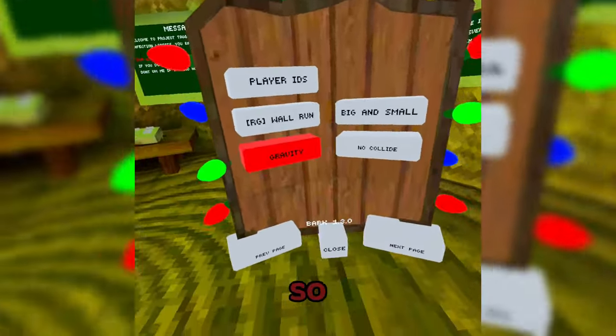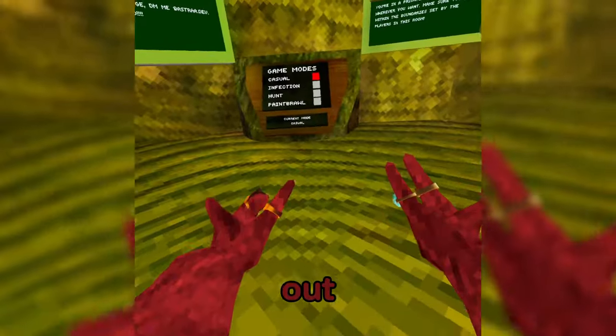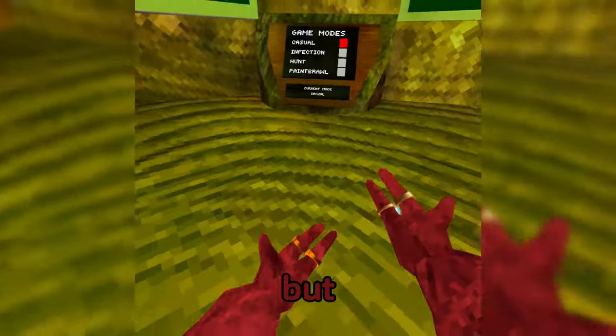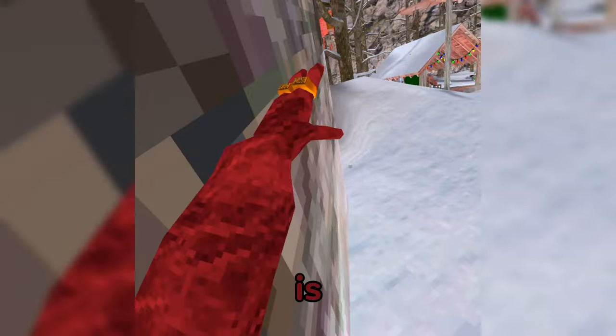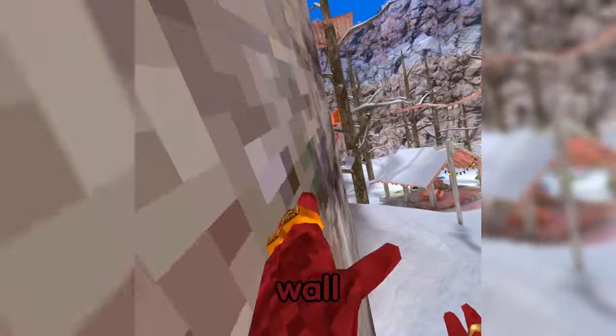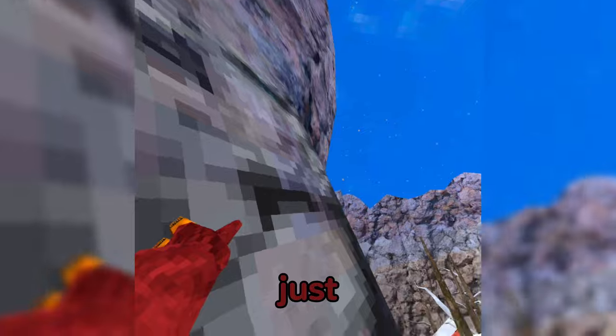So you have zero gravity. Big and Small — I can't really figure out exactly how that works; I think it might be a little broken. So now Wall Run: if your left hand is using the Wall Run motion, when you're on the wall, hold the grip, then you're going to go closer to the wall. Just wall run up normally, and then just like that.